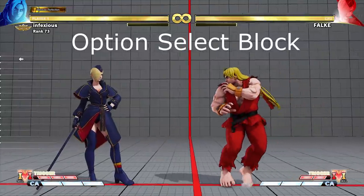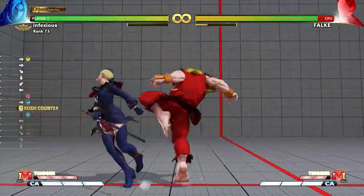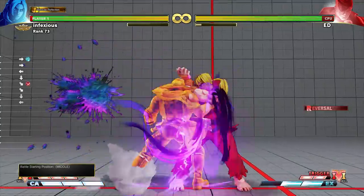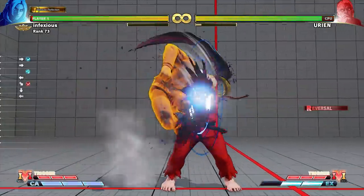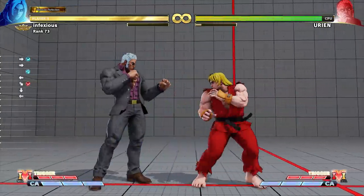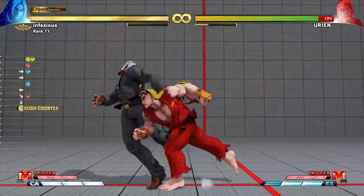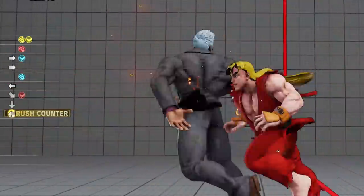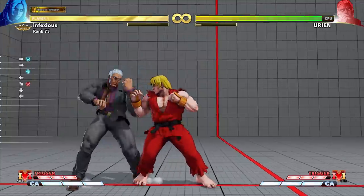Option select block. Ed, Falk, and Yorian have invincible EX attacks that they can use on wake up. However, these attacks have quite slow startup before they hit. Because of this, most characters can use a meaty light attack to safely pressure them on wake up. In this example, Ken is using an option select with a blocking input. He uses a block string of standing light punch into standing light kick while holding back. If Yorian uses his invincible EX headbutt on wake up, Ken will block after his standing light punch and will be able to punish Yorian. If Yorian doesn't use his headbutt, Ken's standing light kick will come out instead.